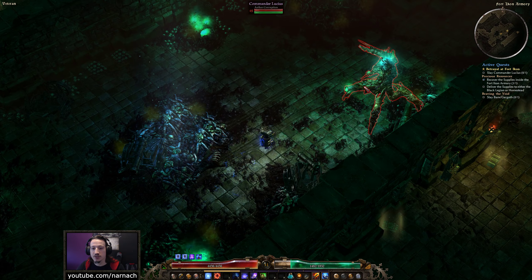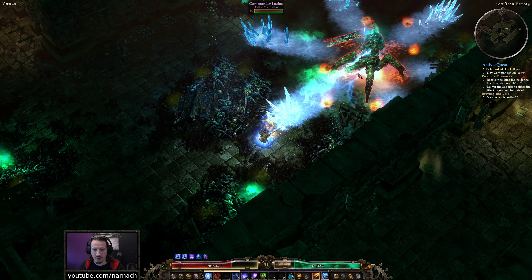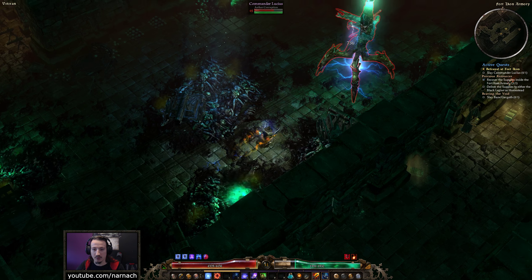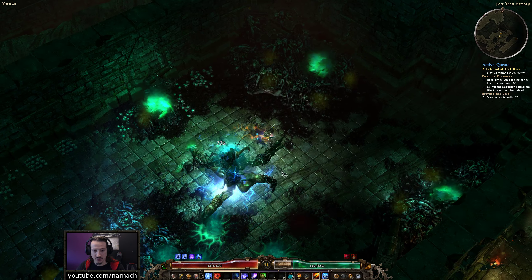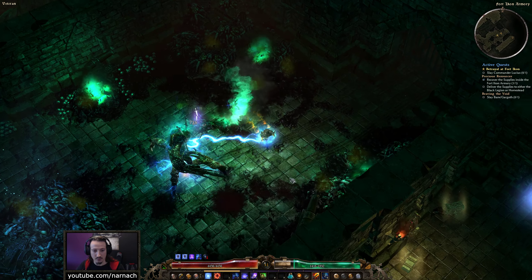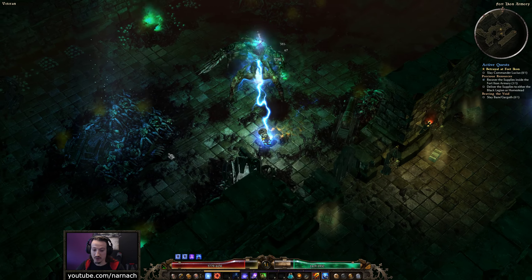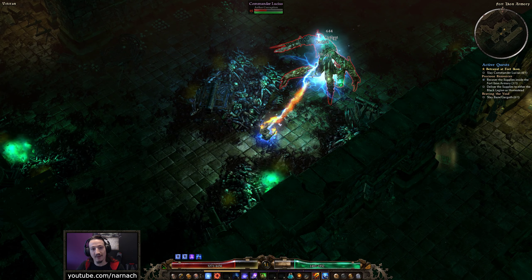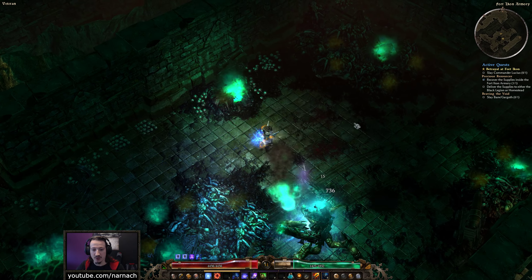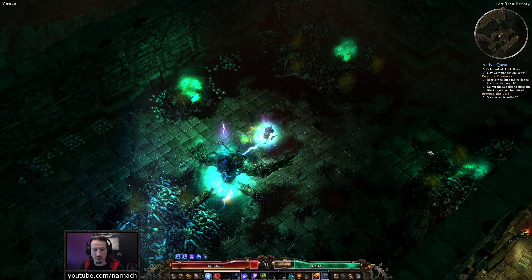Let's put down a portal here and then do the Lucius fight. My Aether resistance is at 78, which turned out surprisingly well. I swapped in an Aether Lord's Signet for some extra Aether resistance, which definitely helps. So let's go after Lucius — let's keep the habit of not getting hit by most of what he throws at us, and keep him under the effect of the Stormbox at all times.